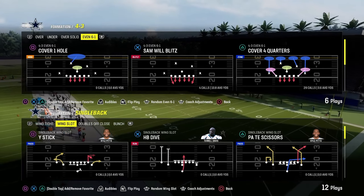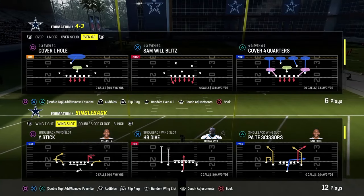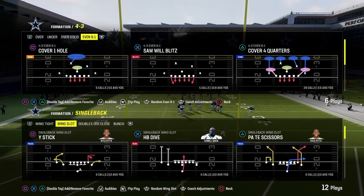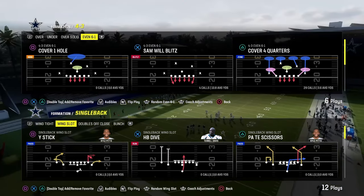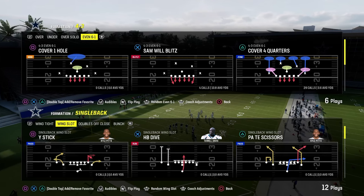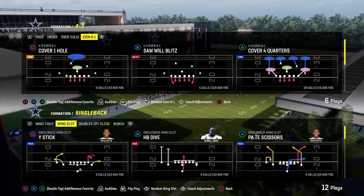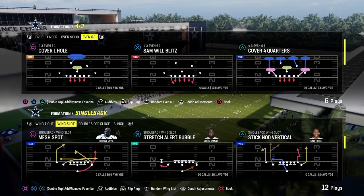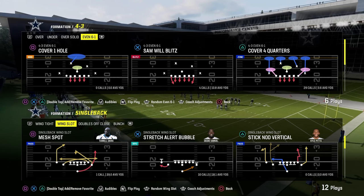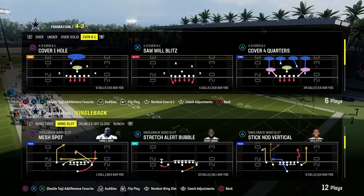Today's video shows how to stop pretty much every meta run in Madden 24, at least from under center, so that you can have a really good defensive system. We're going to start with wing slot out of the Colts playbook and get into some other playbooks as well. The primary defense we'll be using when they go to an under center run set is the 4-3 Even 6-1.